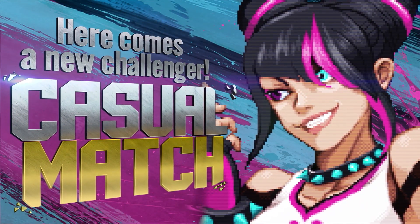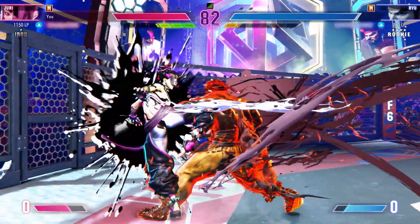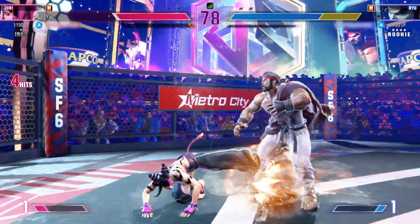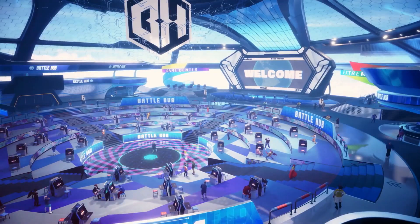You can also play freely in Casual Match, which offers competitive matches versus other fighters without the risk of losing loot points. With eight characters available during the open beta, there will be tons of fun matchups to learn. Along the inner circle of the Battle Hub are Battle Cabinets with the sole purpose of playing longer sets and learning those character matchups.